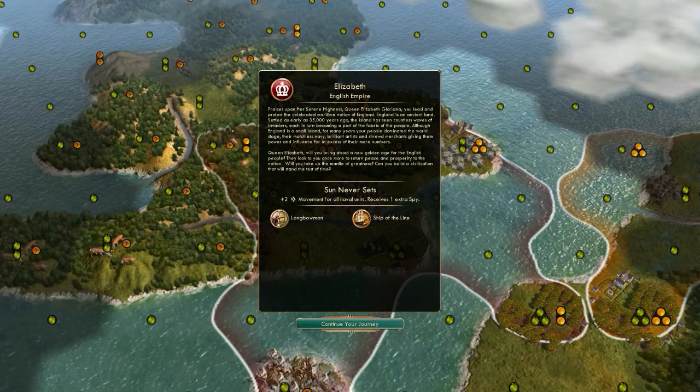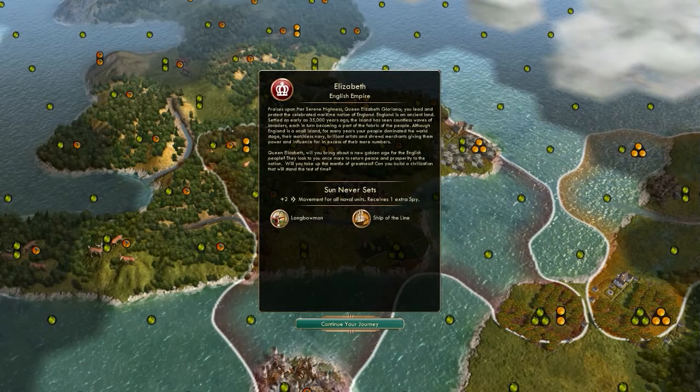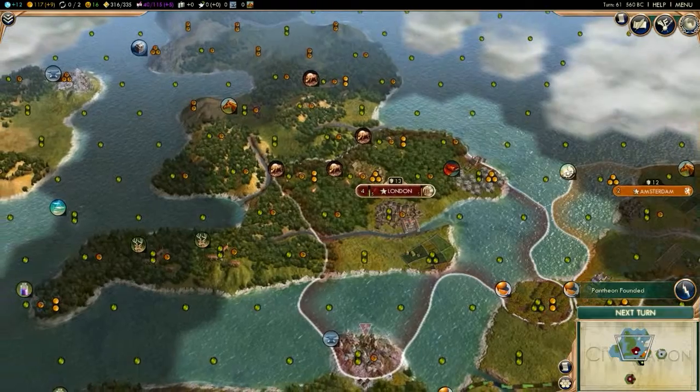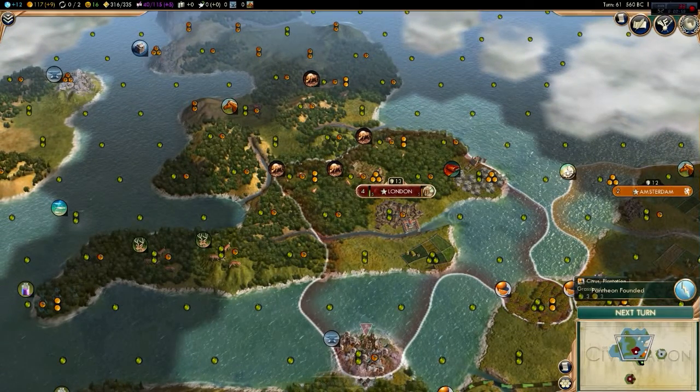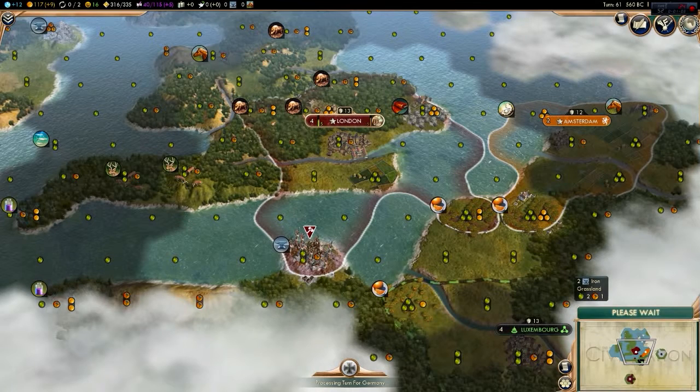Hello and welcome back to Let's Play Civilization 5 as England Part 2. Let's continue right where we left off. I had just gotten this iron and this citrus here — I basically stole it from the Netherlands.